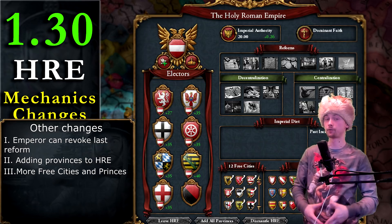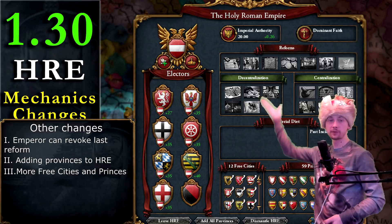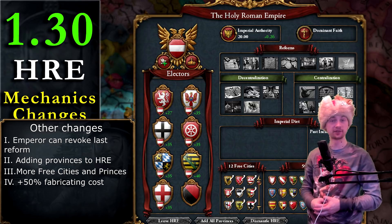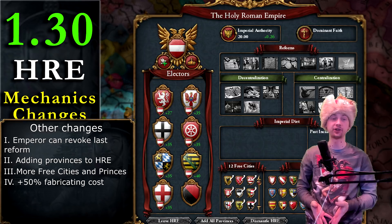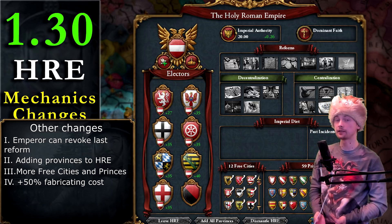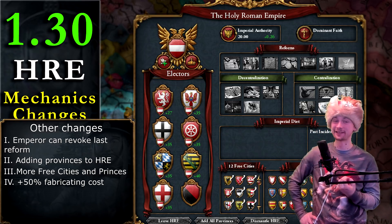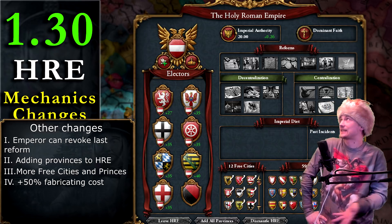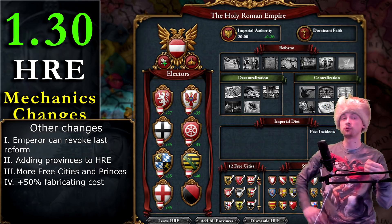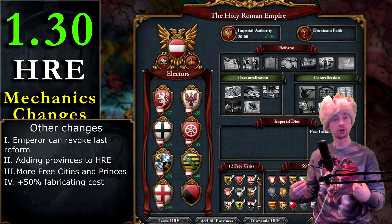There are also a few boosts to Empire Authority growth, because there are more princes now. More importantly, there will be 12 free cities, which will grow Imperial Authority way faster. However, with so many princes in the HRE, the cost of fabricating claims is 50% bigger, which will slow down expansion inside the Empire a lot. While HRE countries were already slow at expanding compared to outside countries, it will be even slower now. On the other hand, AI will also expand slower, meaning more princes for longer and potentially more bonuses for the Emperor.